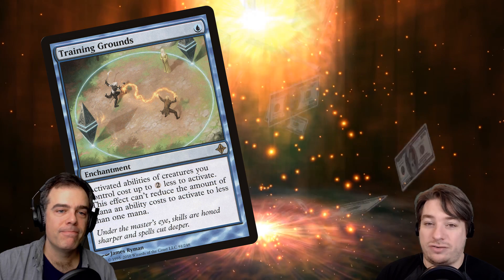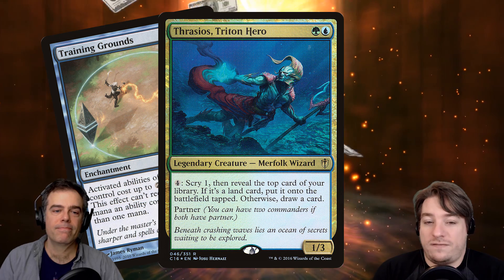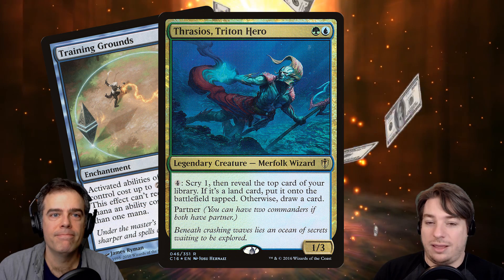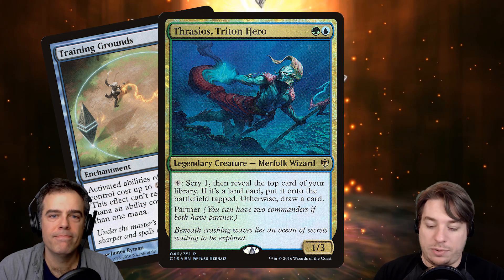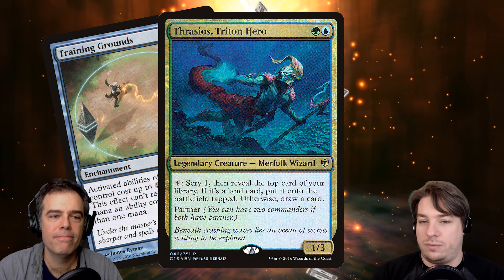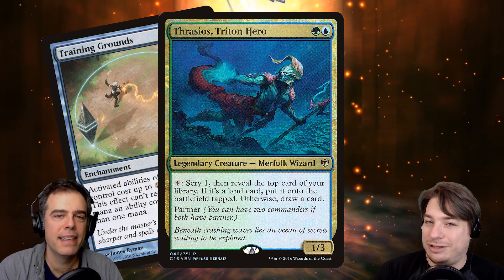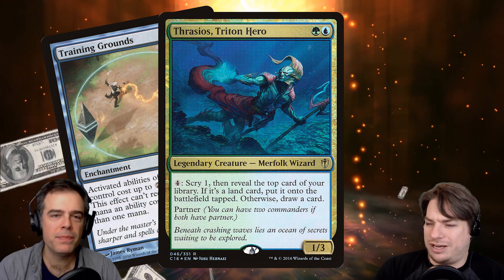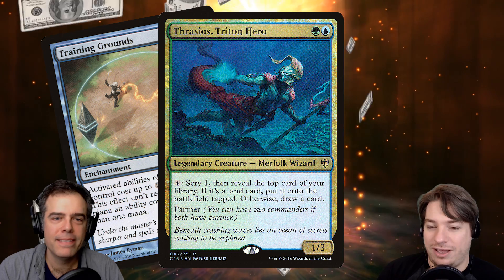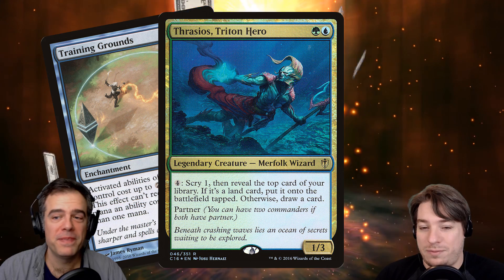Not unlike Thrasios, Triton Hero, who is also another main thing you want to do in this deck. Thrasios was well known for having one of the best activated abilities, especially when you can generate lots of mana and do it over and over again — you're scrying one and putting a land onto the battlefield if you find it. Tatyova is totally fine with either side because you're going to draw a card if you get that land out there either way. There's a reason Thrasios is $16 — he's very, very good. And Simic makes so much mana that it only makes sense we'd put him in here.